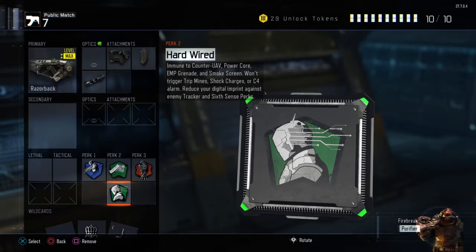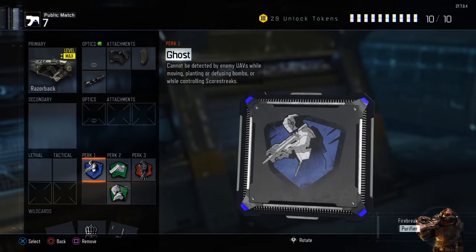Hardwire I use so you won't hit a trip mine and set it off, and you don't get hit by EMPs if one is up — you can just keep running and not worry. Ghost keeps you off UAVs and scorestreaks as long as you're moving.